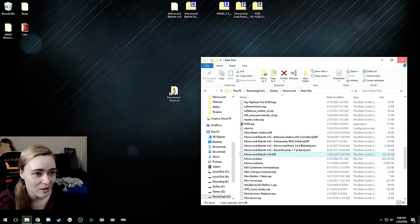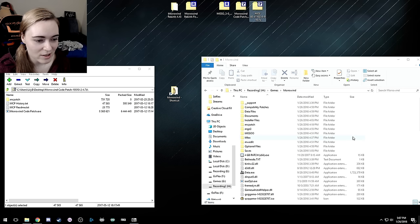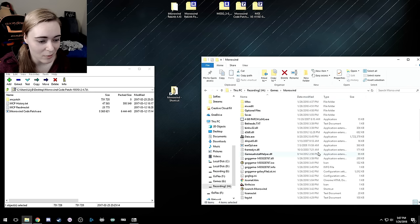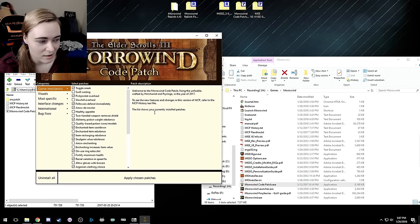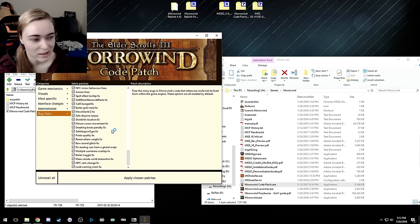There are a couple things to do before running the game. The code patch that comes with MGSO is an older version, but after the setup runs initially you don't have to use MGSO anymore to run the code patch. You can download and install the updated version — which I had you download at the beginning. Just drag all these files in. This is optional, but there are a couple additional patches in the new version that don't exist in the MGSO version. Once you've selected everything you want, hit 'Apply Chosen Patches' — patch successful.